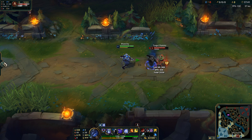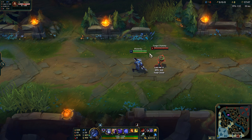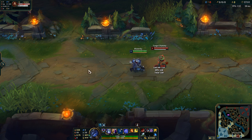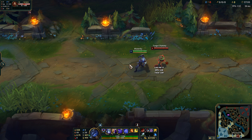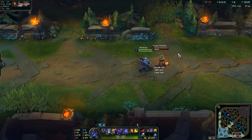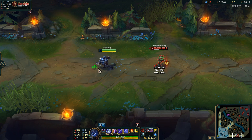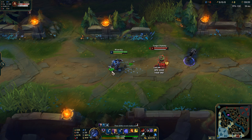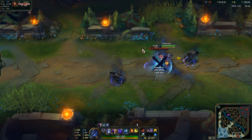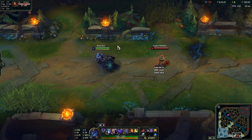An important note about ability order: some people do Q, E instead of E, Q, which is actually sometimes better because Q has more of a delay before it comes out, while E is instant. So if you do QE, by the time E goes off they combine together almost simultaneously. If you do EQ, E comes out first and then Q is a bit late. Pressing QE lets you execute them really fast together, which is nice when you're also using your ultimate — you can get your triple Q off this way too.